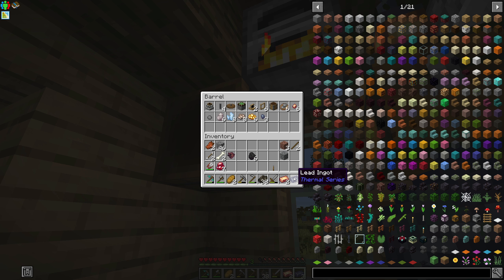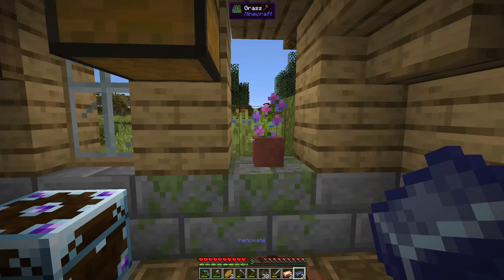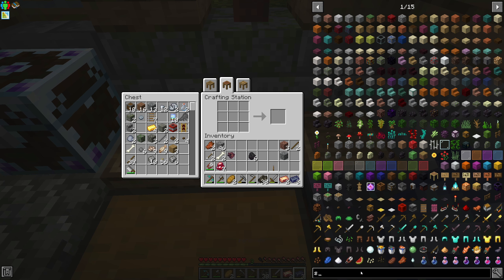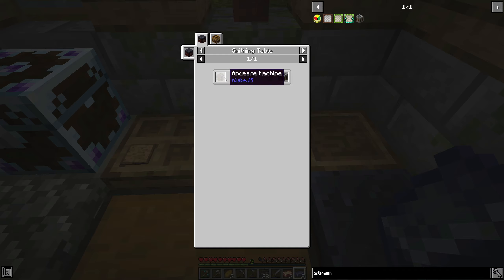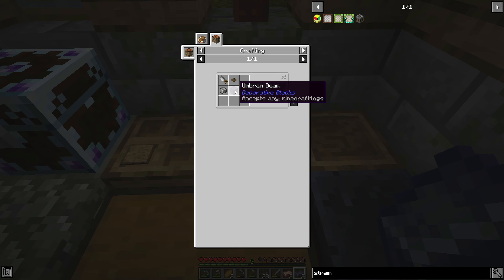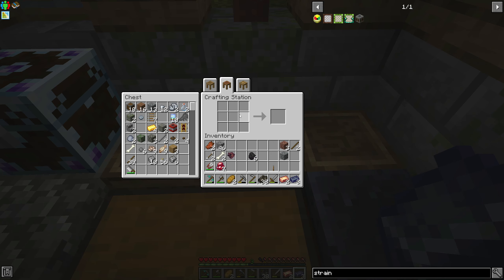I actually need the lead ingot because I want to make something today that's going to help us get just a little bit of resources — it's the strainer, this thing right here. But in order to do that we got to make these things. I made a bunch of these, we still need to make more. I went and got a bunch of wood, and we got andesite alloy.